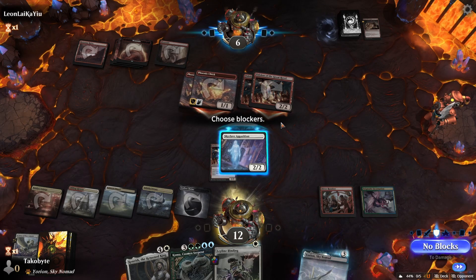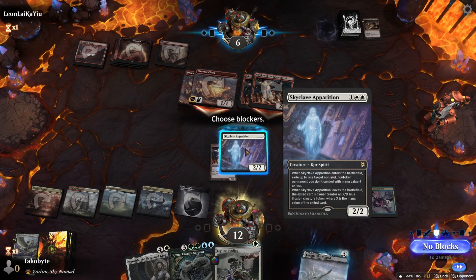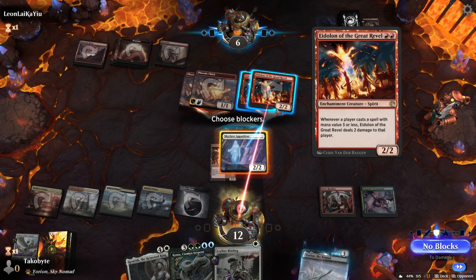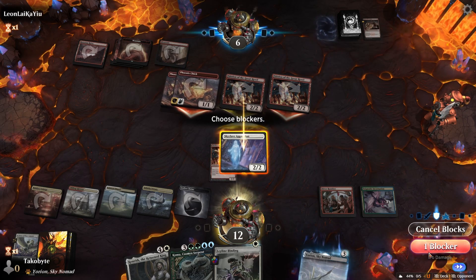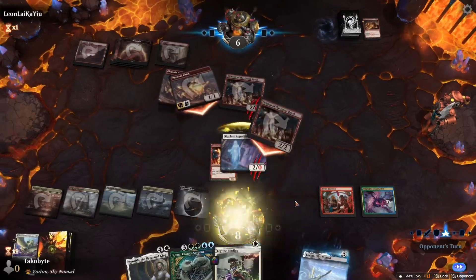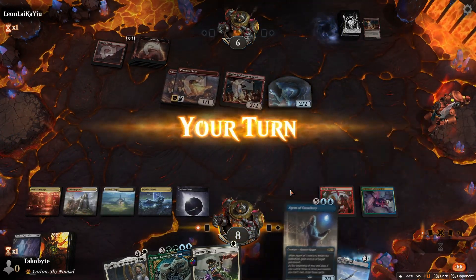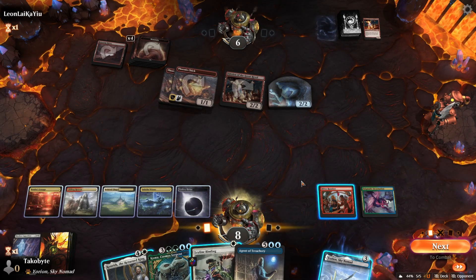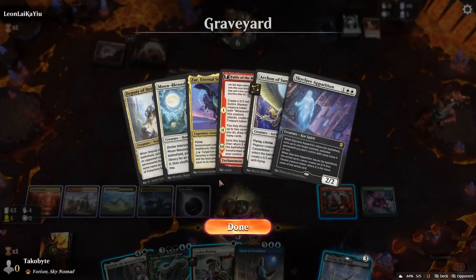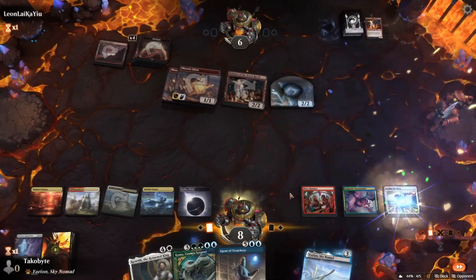Do I block though? So I go down to six, but if I attack they're at four. Because if I draw an untapped land I could technically win with Kenrith, but I don't think that's worth the risk going down to six. Leyline Binding on the 2/2 spirit, and then we get the Titan out and we just win the game.